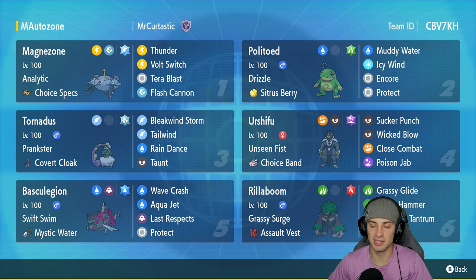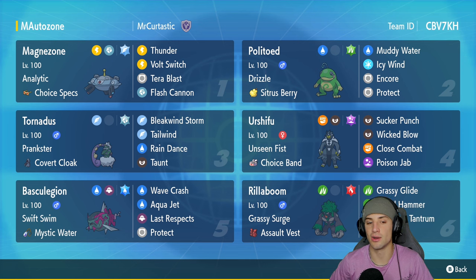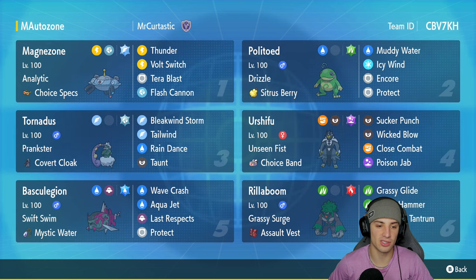Magnezone has Analytic as its ability and is rocking Choice Specs as item. It's got Thunder to hit 100% of the time in the rain, Volt Switch to pivot out, Tera Blast with the Flying Tera type, and Flash Cannon for a STAB move. Our rain setter is in the second slot with Politoed — I absolutely love its design, it's hilarious. It's got Drizzle with the Sitrus Berry, rocking Muddy Water, Icy Wind for speed control, Encore, and Protect.